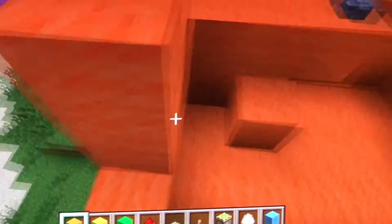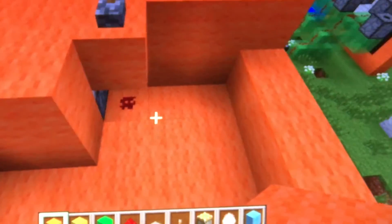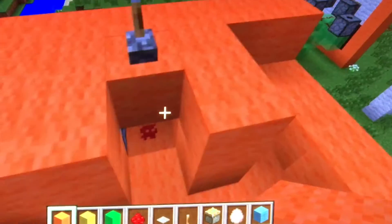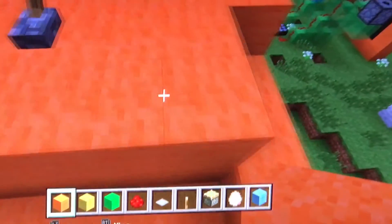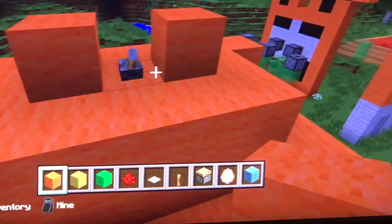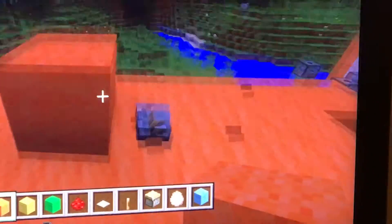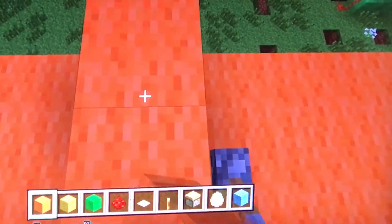Where this redstone and piston is, I can't let them see this because they need to know what to do. You basically have to pull the lever and then it goes right up here and you have to jump on top of this two-block thing.